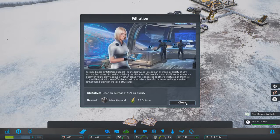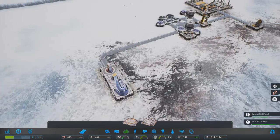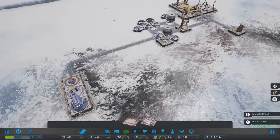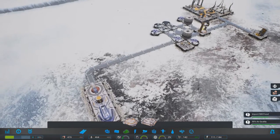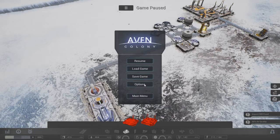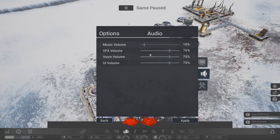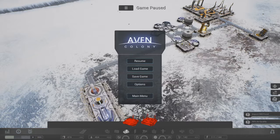Reach an average of 90% air quality. Import a total of 500 food - this is something I can do. Sorry for rocking back and forth between the sound options - let me go to options, audio, and put the voice volume straight down. There we go.